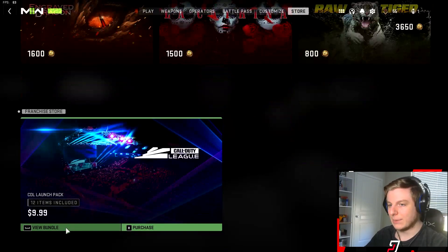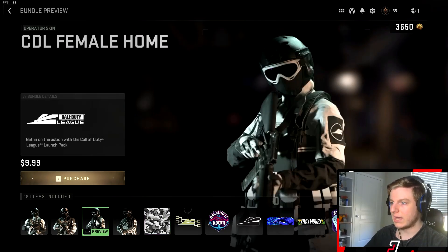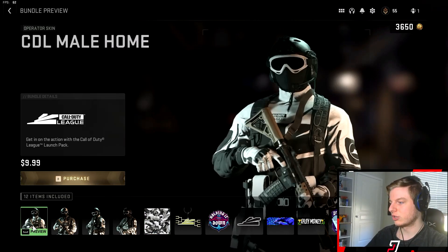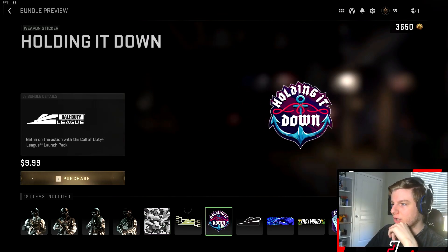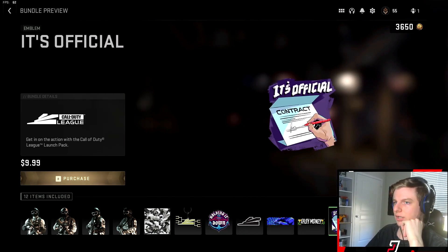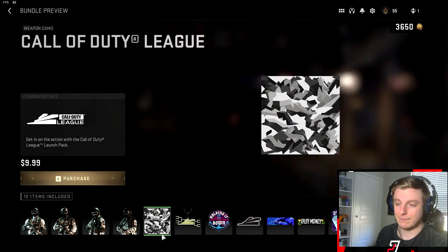Then we have the Call of Duty League competitive bundle. You have the Male Way Home and Female Way Home skins — they look okay, nothing too special, just basic CDL stuff. If you're going to buy this I would wait until your favorite CDL team skins come out. It includes a weapon camo, charm, stickers, calling cards, and emblems. Overall pretty cool if you want to rock a free agent look.